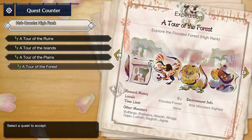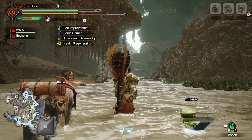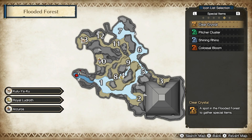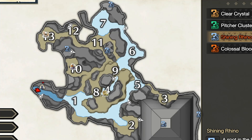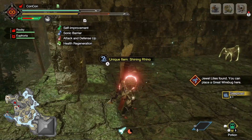This is where we're going to be finding our King Rhino. Once you load into the level, whether you've had your canteen food or not, it doesn't matter — we only need to collect. Hold the minus button to open up the detailed map, go to Special Items, and search for the Shining Rhino item. It will show blue icons with question marks on your map. The Shining Rhino insect will appear on the wall, as you can see right over there.